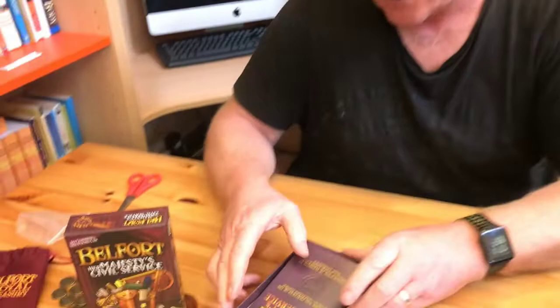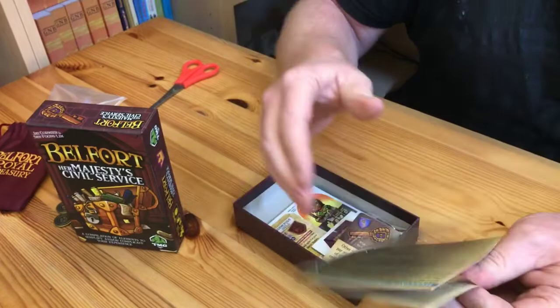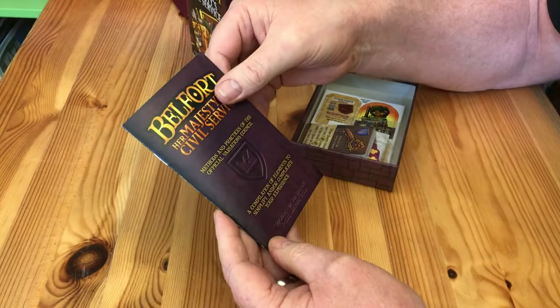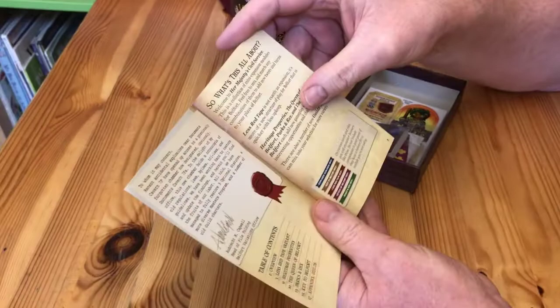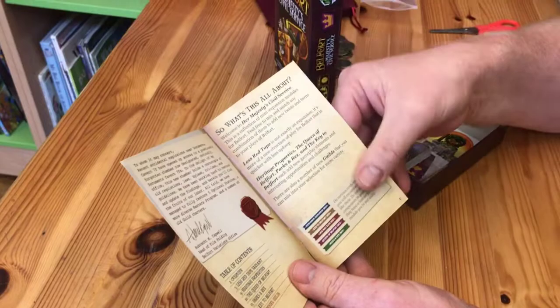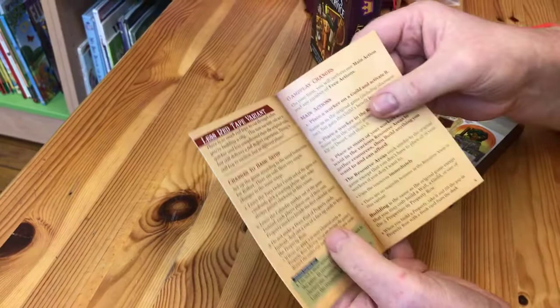We've been keeping busy in lockdown. Let's get back on track — opening the box. We've got a little book here, a pretty handy size: Her Majesty's Civil Service — Methods and Practices of the Official Variations Council, a compilation of elements to simplify or complicate your experience. It's probably written in the same comical, fun style as the Belfort rulebook, and it's got the same parchment-effect paper as the main game. We've got the Less Red Tape variant.